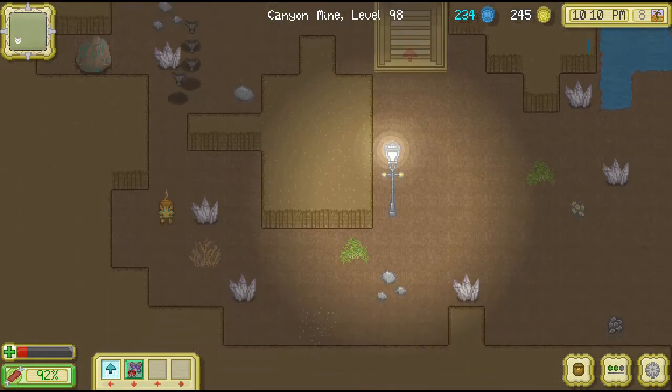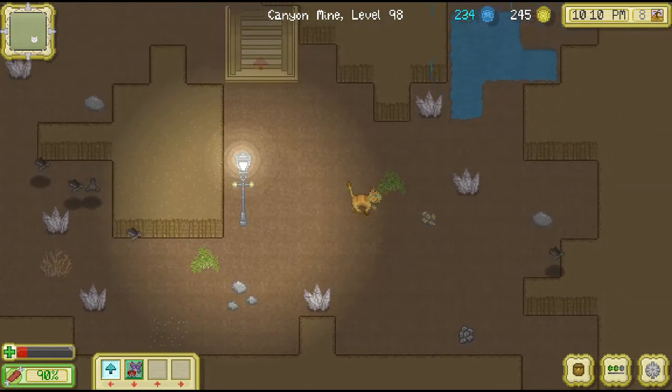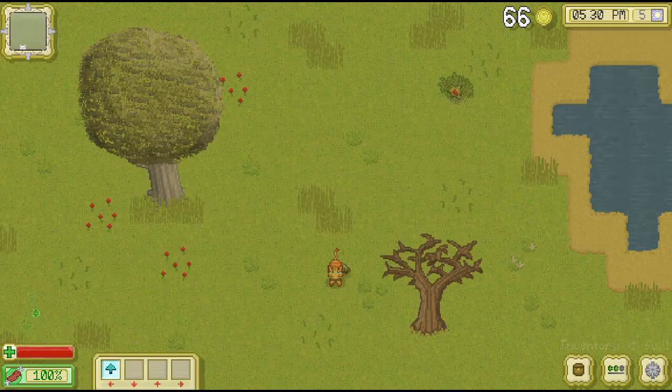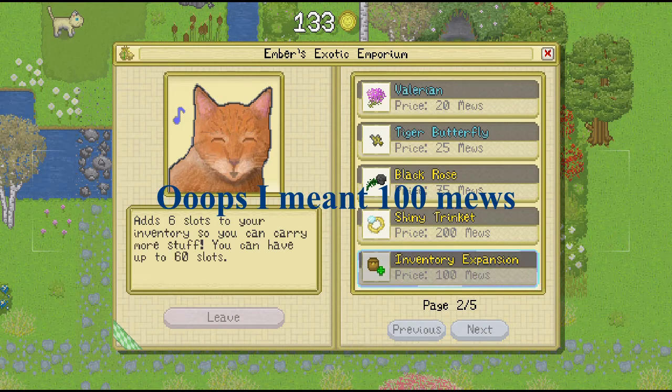Mining makes you hungry and there are baddies that attack you. So if you're planning on mining at the two known mines, you need to have at least three rows of food and two rows of healing items in your inventory. In order to do this, you will need to buy an inventory upgrade. The best place for this is at the shop for 150 mues.